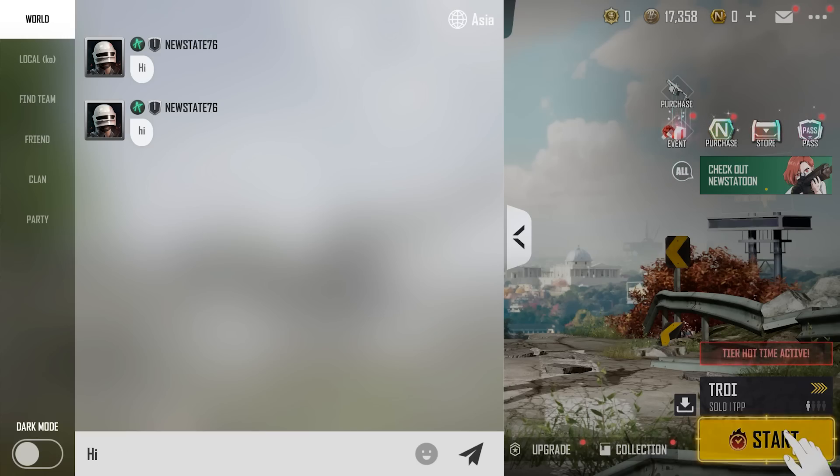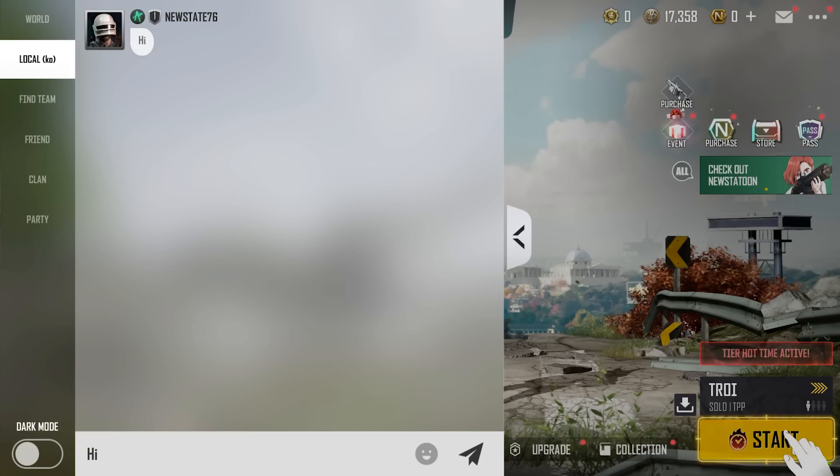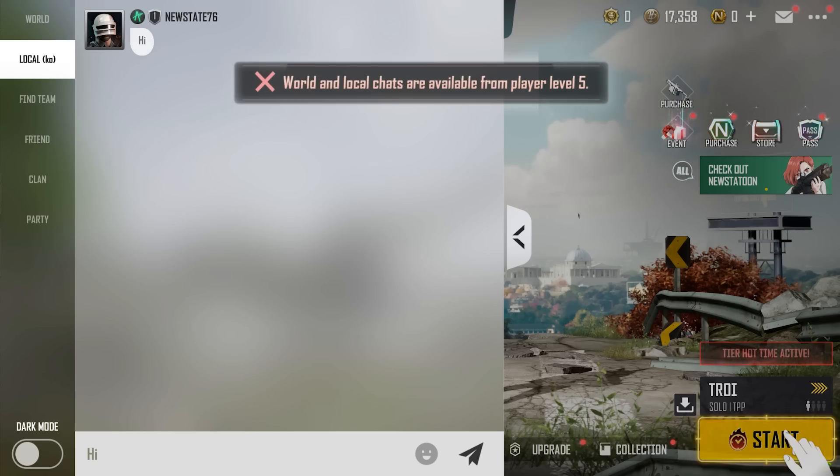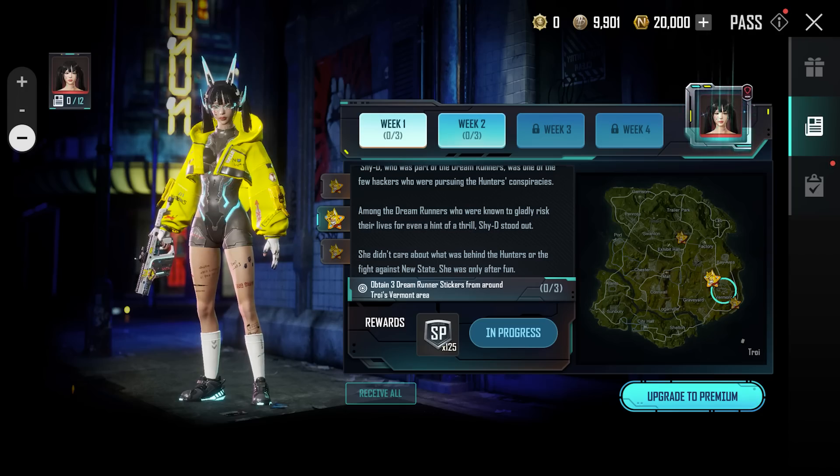After this update, only players who are level 5 and above can send messages in world and local chat. Players below level 5 will be able to read other players' messages but will not be able to send their own.